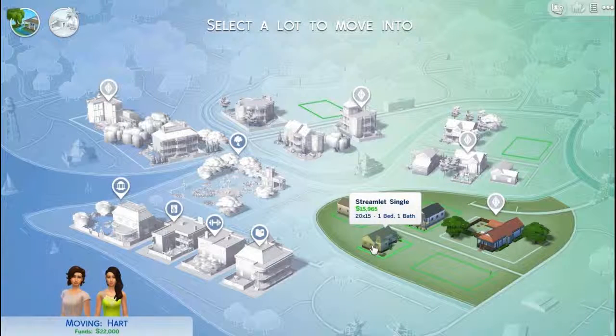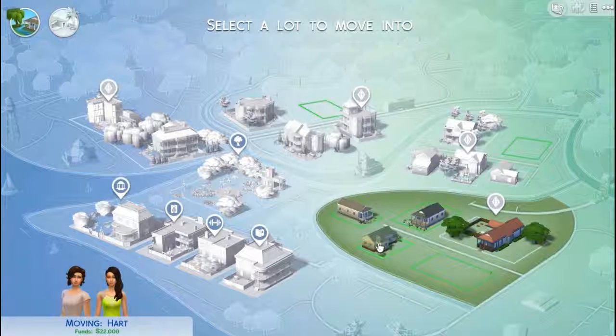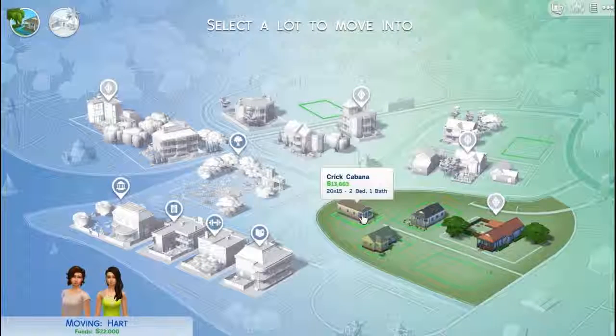I don't know how it looks like. If I click on them, will I go in there? No. Okay, that's furnished. What is it? It's one bed and one bathroom. One bed and one bathroom. Two beds and one bathroom.